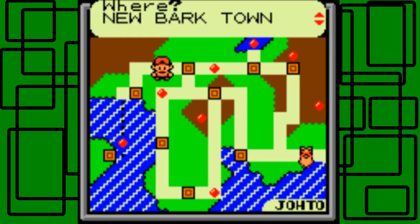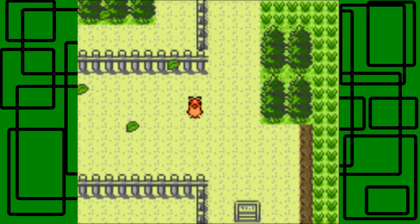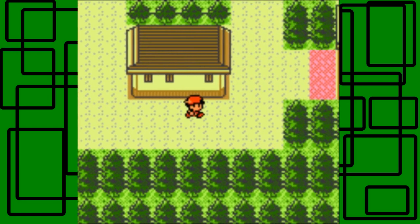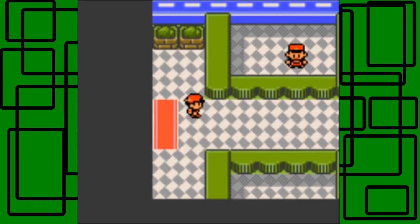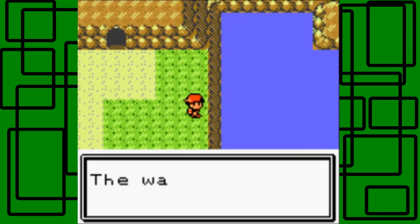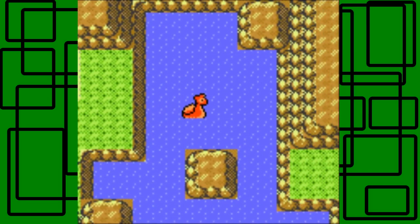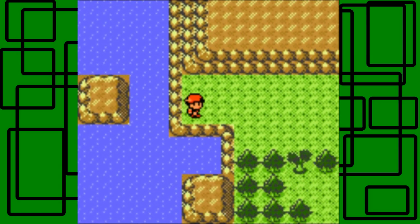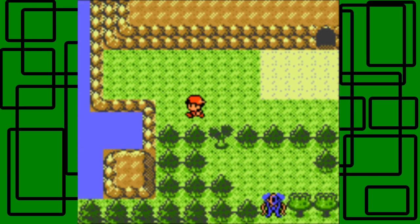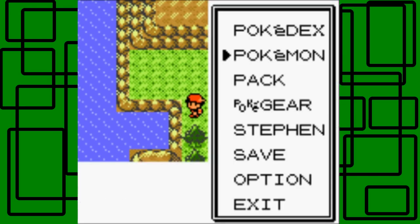Fly to Ecruteak City. I'm gonna heal out at the Pokemon Center real quick, so I'll be right back. What you have to do at this point in the game is just go east of Ecruteak City. I'm not gonna go through the cave though, because I don't think that's needed - I'll just use Surf right here. Oh yeah, here's Suicune again! I should quickly go get someone out of the PC who knows Cut - like Paris - because Paris knows Cut. I'll be right back.